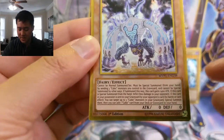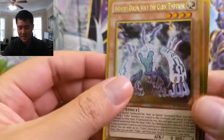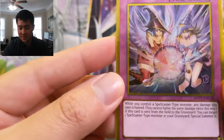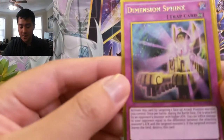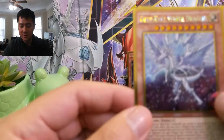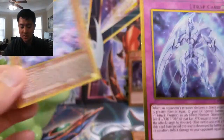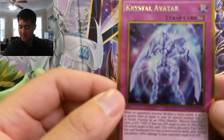There's this huge block of text for what it does and then it has zero attack and zero defense. Then we have a Magician's Defense — this looks like it might have something to do with all the Dark Magicians. A Dimension Sphinx, and then I thought that was Deep-Eyes White Dragon, that looks so cool. And then a Crystal Avatar — don't remember this card.